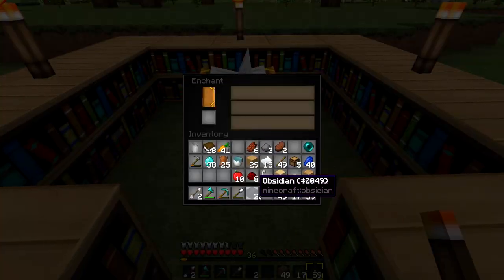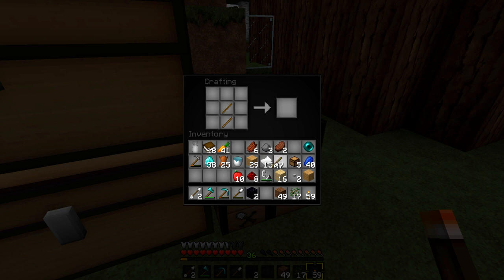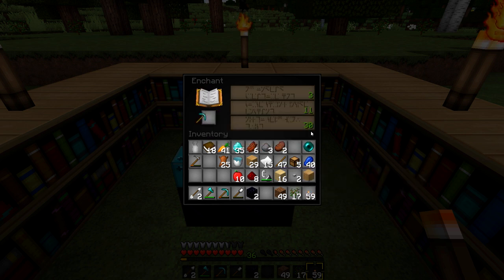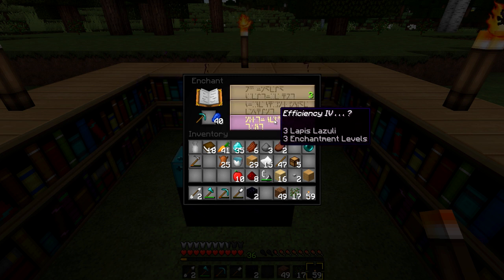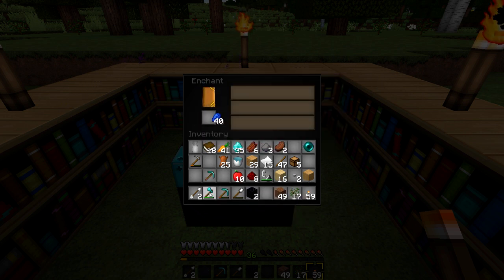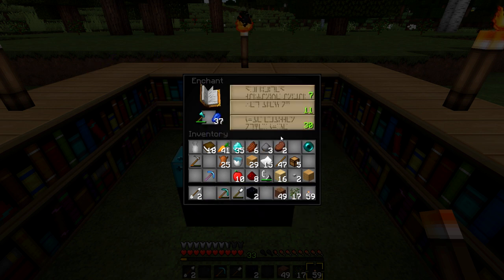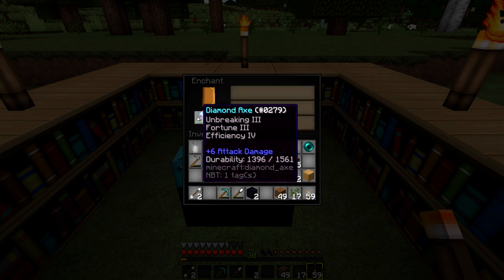I need to put a lot more torches around this area. We also need to make a new diamond pick before enchanting. Diamond pick - there we go. Got our lapis, toss the pick in the enchanting table - efficiency four with a random enchant on a pick is actually pretty good. Let's go ahead and do that - efficiency four, unbreaking three. Beautiful pick! Let's see what we get on an axe too - efficiency four on that one as well. Let's do it.